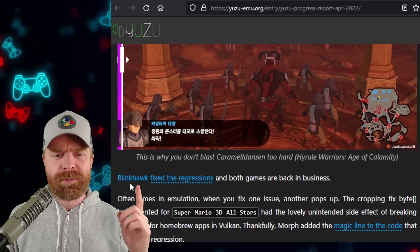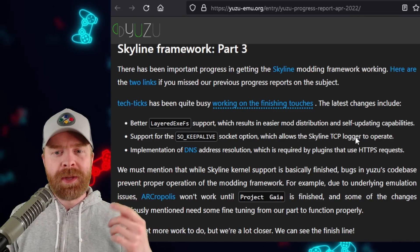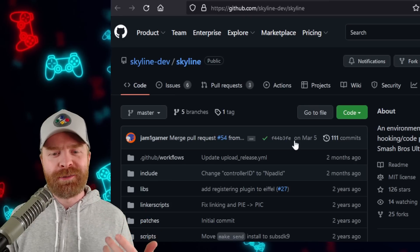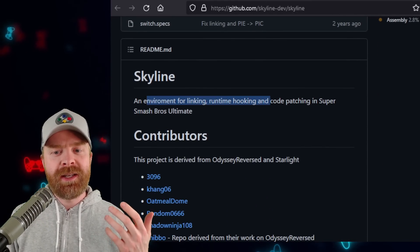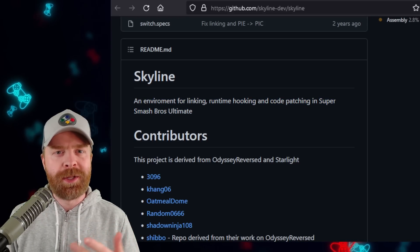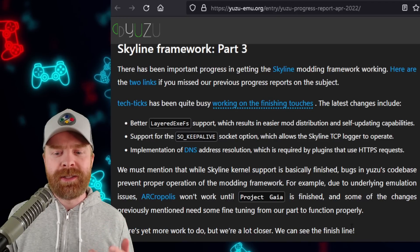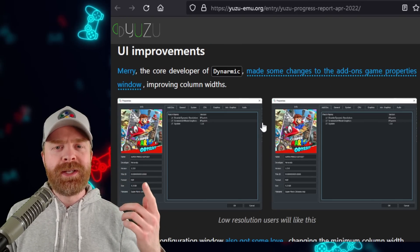And I think this was from BlinkHawk. If you're a fan of modding in Super Smash Bros. Ultimate, more progress has been made here. They do mention Skyline — this is not to be confused with the Switch emulator on Android, Skyline. This is a completely different Skyline altogether. This Skyline is an environment for linking, runtime hooking, and code patching in Super Smash Bros. Ultimate — not at all regarding Android emulation. With that said, they have made some progress, and Arcropolis will eventually end up working. They're not there yet, but they can see the finish line. The overall UI got a bunch of tweaks and improvements, including hyperlinks being a lot easier to read — the old version is on the left, and the new version is on the right.